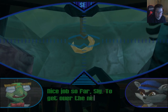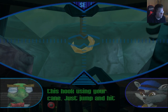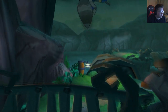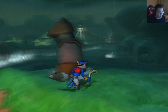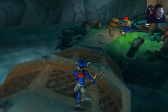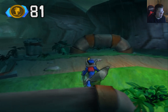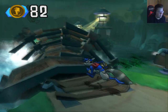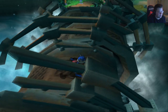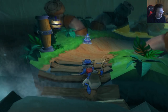Nice job so far, Sly. To get over the next gate, you'll need to grab onto this hook using your cane — just jump and hit the circle button. Got it. Jump and hit the circle button to grab onto hooks, just like most things in this game. Bottles, bottles, bottles — scanning. Nope. I don't like Hammer Man. I should try speedrunning this game. Am I going to fall to the map? I was tempted to try to jump past that one. Oh, this thing's so long — I saved my progress.